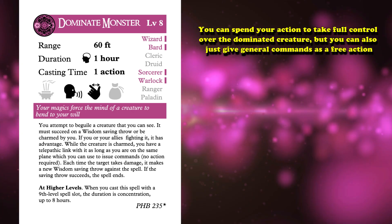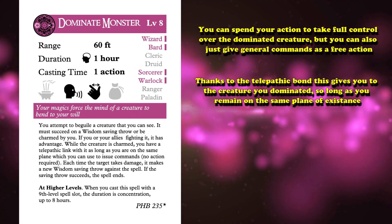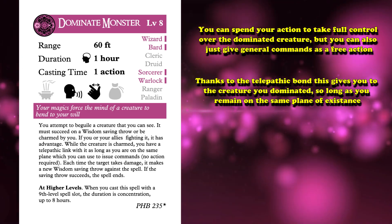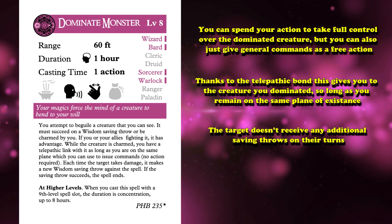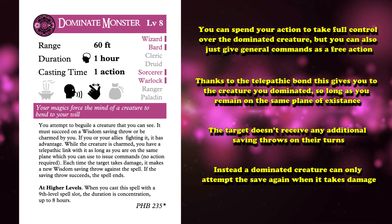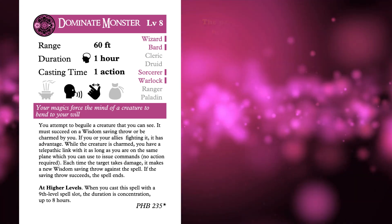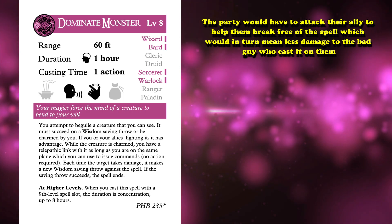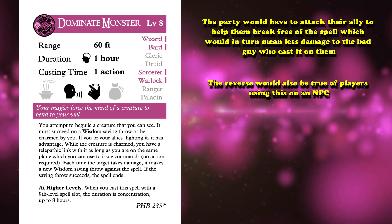You can spend your action to take full control over the dominated creature, but you can also just give general commands as a free action, thanks to the telepathic bond this gives you, so long as you remain on the same plane of existence. The target also doesn't receive any additional saving throws on their turn — something that a vast majority of control spells do allow. Instead, a dominated creature can only attempt the saving throw again when it takes damage. For a DM, this can be a very interesting tool, as the party would have to attack their ally to help them break free of the spell, which means less damage to the big bad guy who cast it on them.